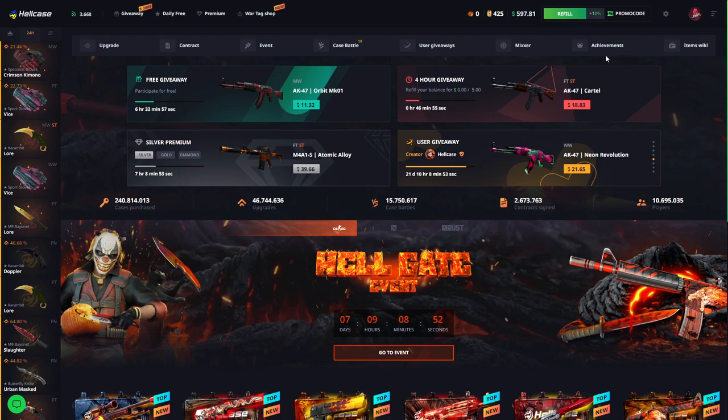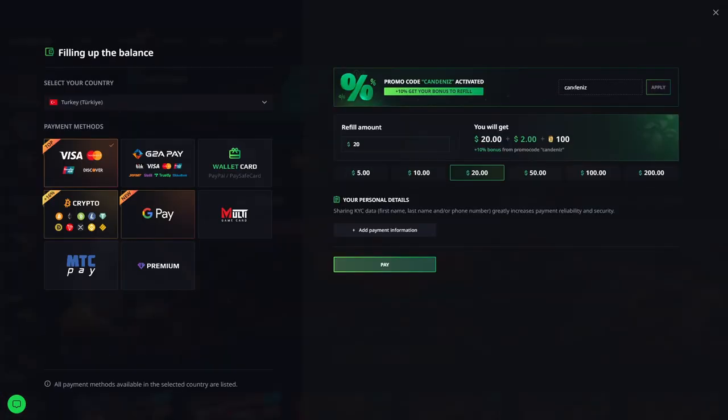First of all, don't forget to like info on the link in the description or in the comment section. Click on the reference section and type Jericho and click apply. You will get a 10% deposit bonus and $0.70 balance. Don't forget to use the Jericho code. Also you can deposit by all methods.